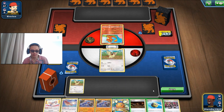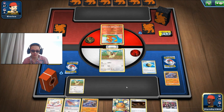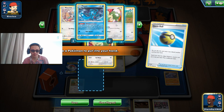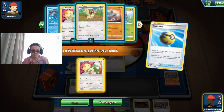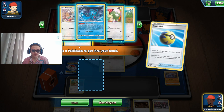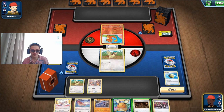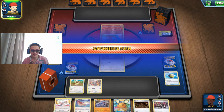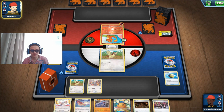Should I use that Quick Ball? We have a Rod so I'm not too worried about the Rhydon, but we are probably giving off the fact that we are using Dirty Work now because they saw the Rhydon with the Unbroken Bonds symbol. Let's get a Minccino — I don't need that Meowth too fast. We have a DeDean so that's good, we have two evolutions so that's even better, but if they use a Marnie, we'll have to find them back.